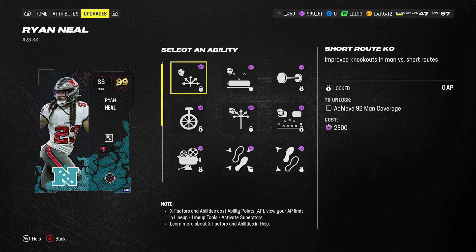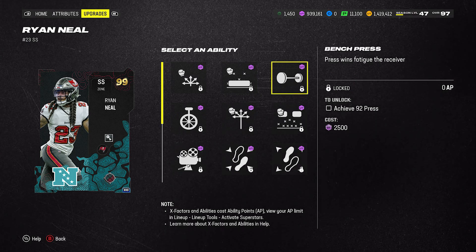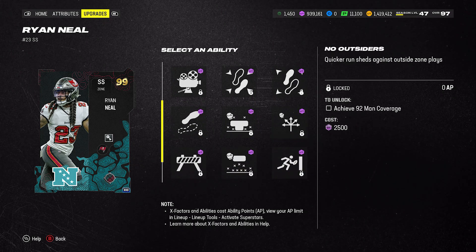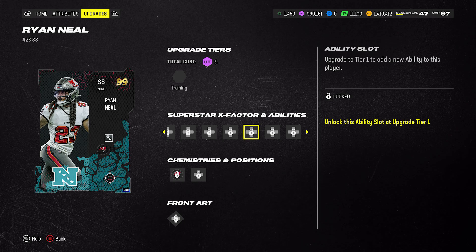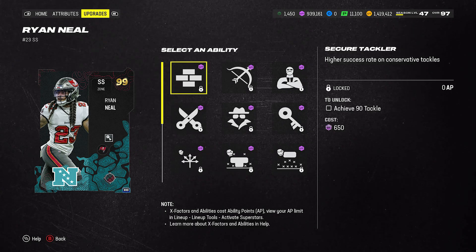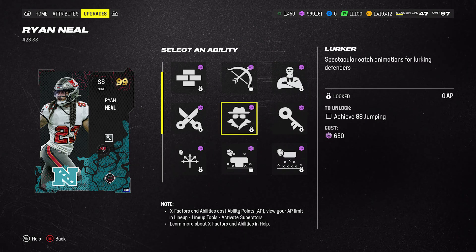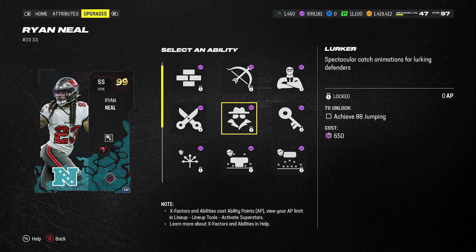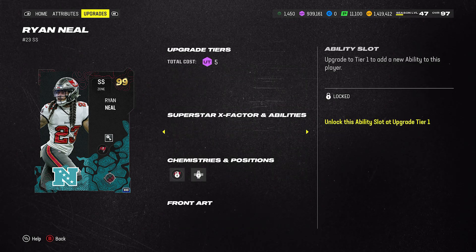It's kind of to each their own. I don't like to waste an X-Factor on that stuff if I can help it, especially since it's not always on. He also has Film Study and Tackle Supreme available, though I definitely wouldn't waste that last bucket on a Tackle Supreme. There are a ton of abilities on these guys — Secure Tackler, Pick Artist, Lurker, Mid Zone KO in case you're deciding to play him in the box, and Deep End Zone KO for safety. Either way, you've got options.